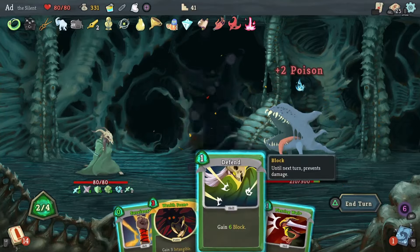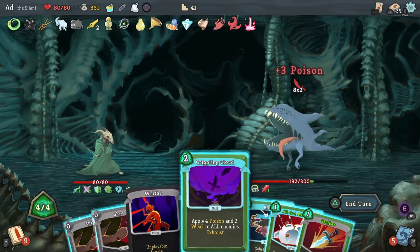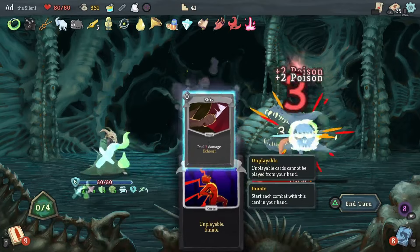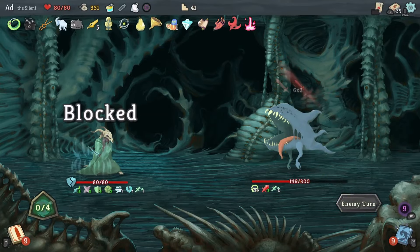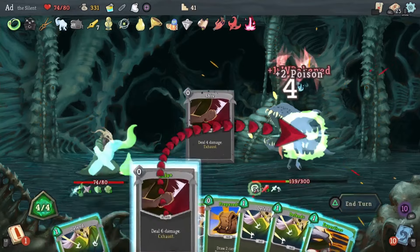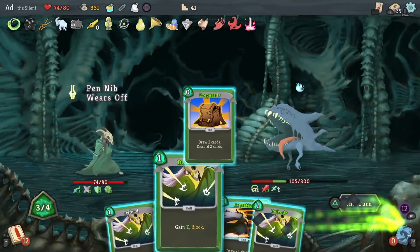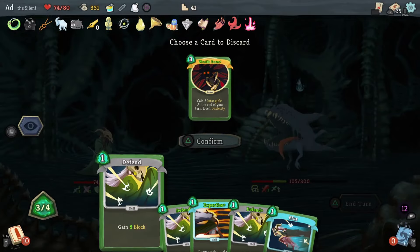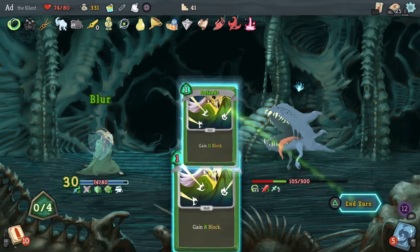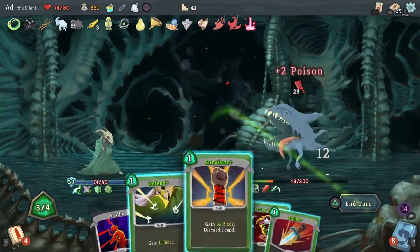He's preparing a debuff — I can't remember what that debuff is. We'll soon see. Frail and Weak — fine, same back. Those Shivs are now really starting to suck up that poison, which means the fight's going to be over in a couple of rounds. Let's play Prepared — get rid of Wraith Form, get rid of Expertise. Pop Blur on, take these defences, and next round we'll have a big amount of block. And he's dead.